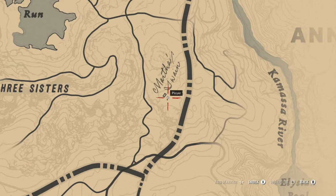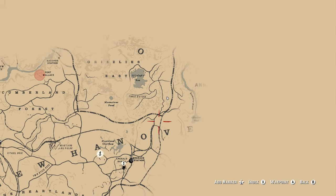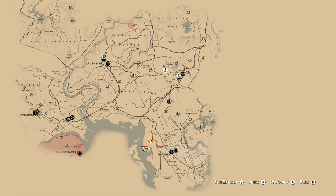First of all, you want to head over to Martha's Swain, which is located east of Three Sisters. And you can see from my map here where you need to go exactly.